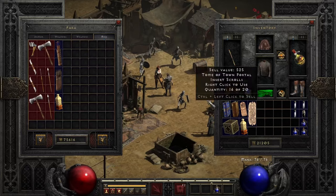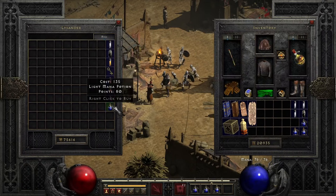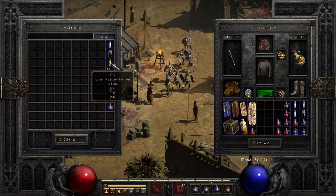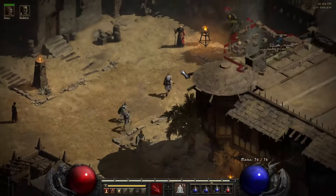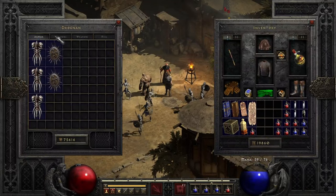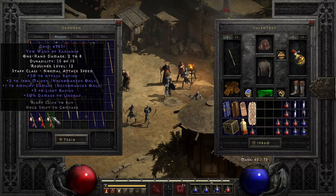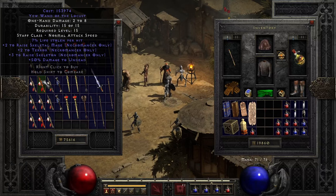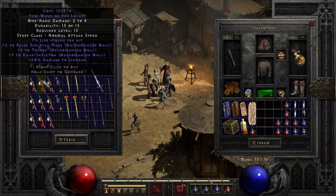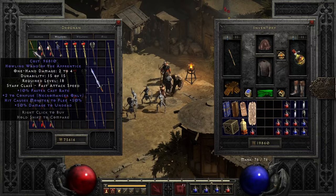I'm just gonna go with fire res for now for that. Welcome to my shop. Let's quickly look — three to mana, no. Nothing really good. Whoa — close, man! But that is expensive as heck. You see how expensive that was? Holy crap — no, we don't need that.